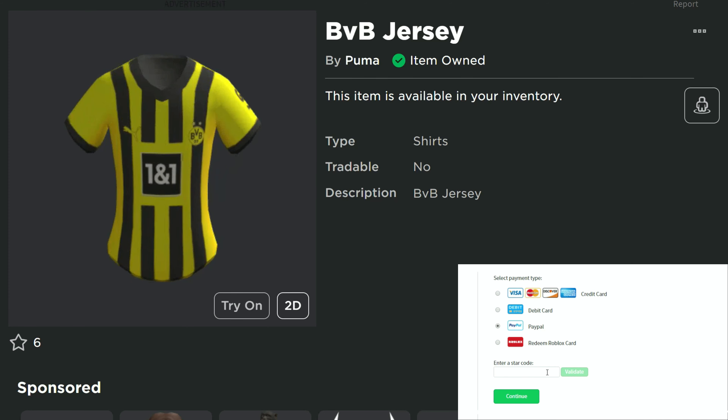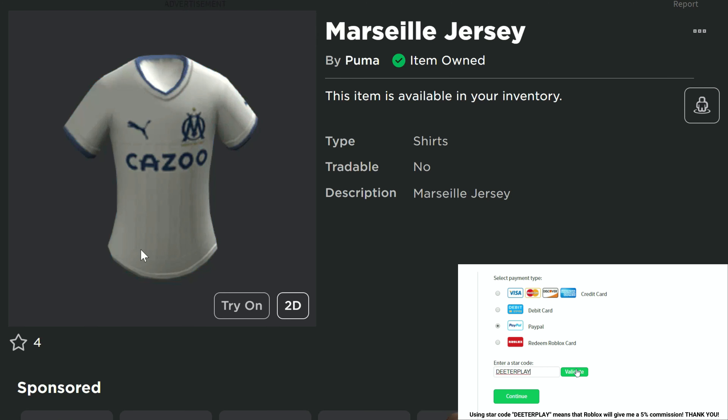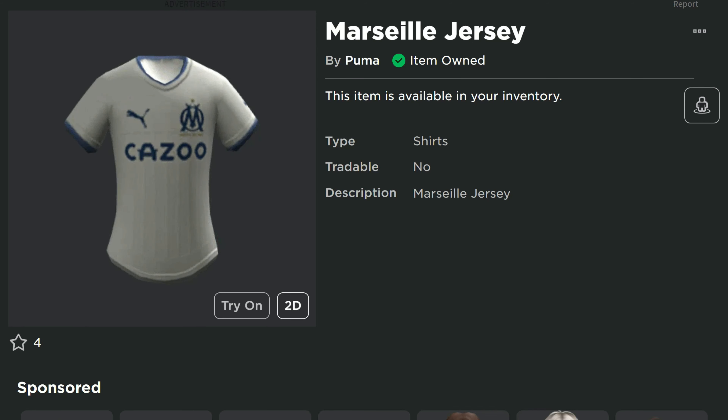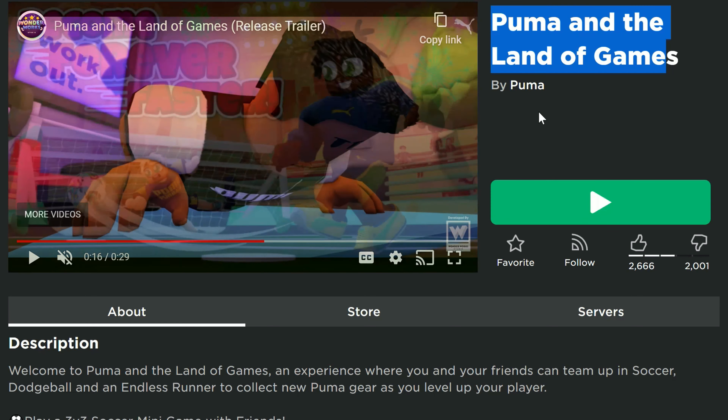What is up guys, we got four free jerseys here for you to get. We got the BVB jersey, the MCFC jersey, we've got the Marseille jersey — I'm not sure if I'm saying that correct — and there's another one, the ACM jersey, which takes a little bit longer. This one right here is the Puma Land of Games, and I've got the link in the description of the video.